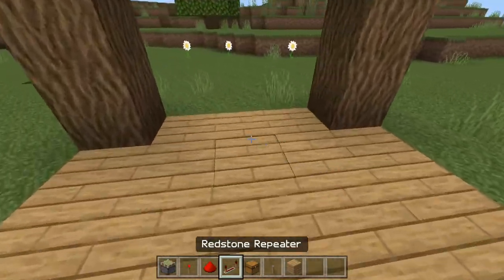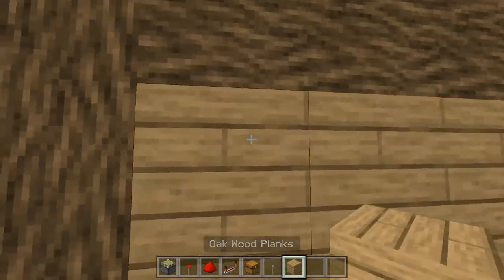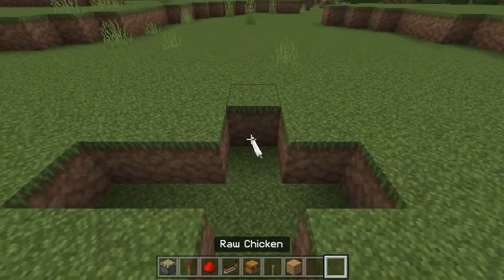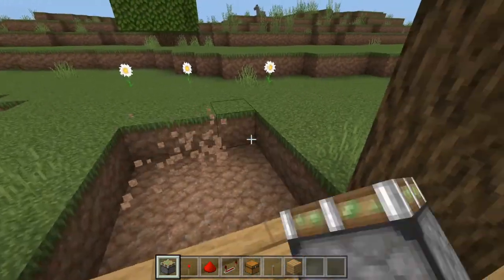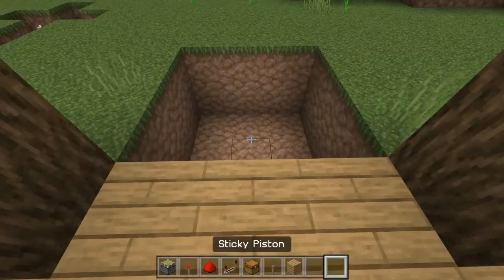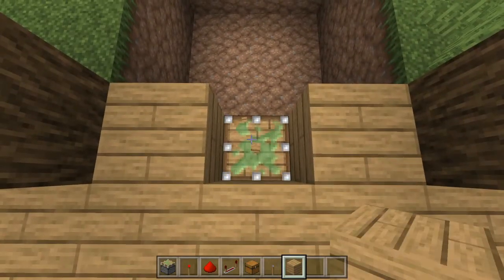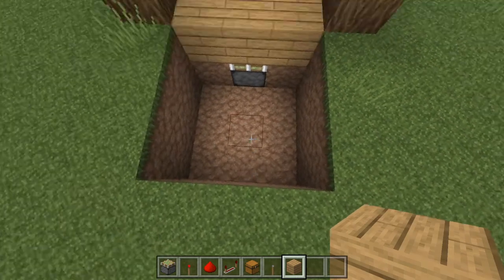Here I'm going to build it in this little area — just pretend this is your base and this would be your wall, filled up like that. You're going to have a three by three area just like this, and you're going to dig down one like this. Now with one of your sticky pistons you're going to place it right there, and put the block of your choice right on top of it. So far it should be looking something like this — the three by three area and then your sticky piston sticking out a little bit.